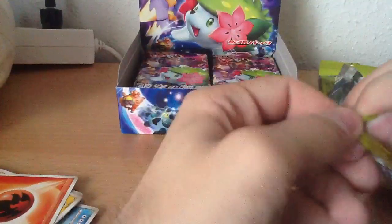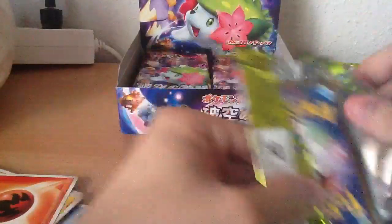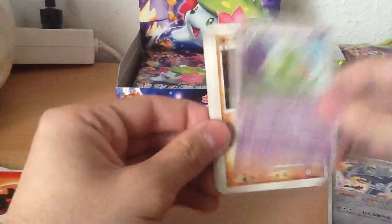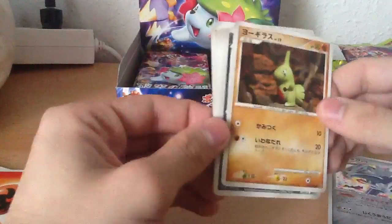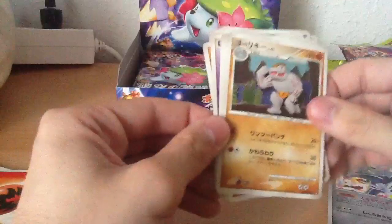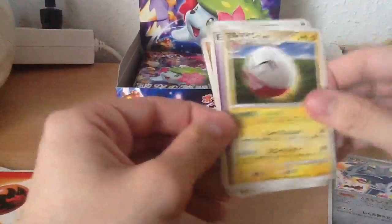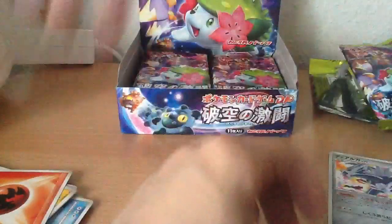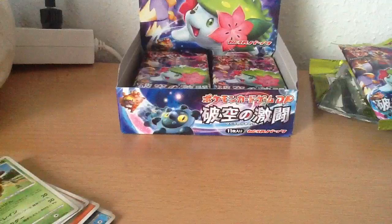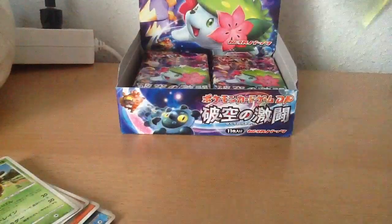Third pack — really cool packs, I really like these. Dialga, Vespiquen, Roserade, Larvitar, Stunky, Misdreavus, Bagon, Machoke, a Trainer, Electrode, and Psychic Energy. And the Dialga — cool. So that means 20 hollows out of 20 packs, awesome.